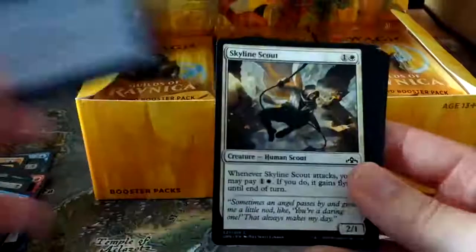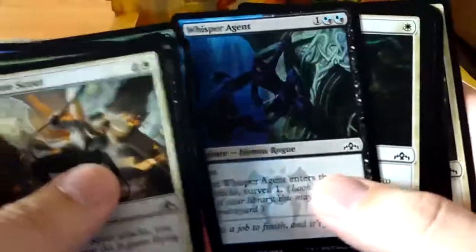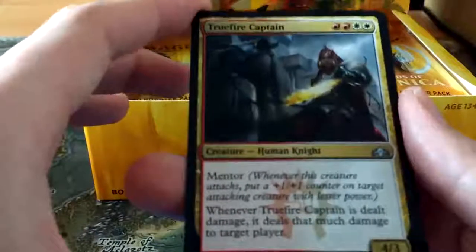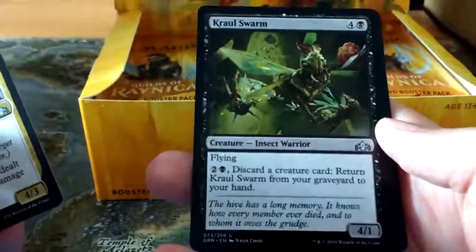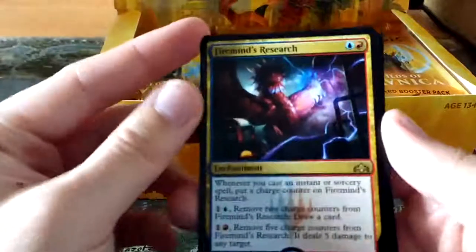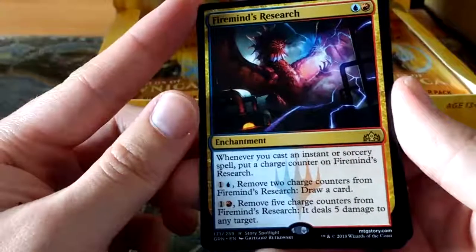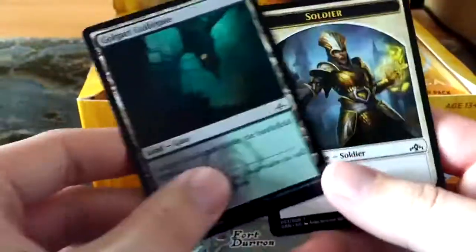So we have Disdainful Stroke - a really good card, I'm going to put that to one side because it's a really good common. I'm actually happy it got reprinted. Portcullis Vine, another defender for the Defender Commander - I cannot remember his name off the top of my head - another dragon from M19. I'm still building that deck. As it turns out there weren't really enough defenders in Standard for Brawl. A Truefire Captain, a Mentor - that is the Boros mechanic - a 1-1 counter on a target with less power. Not bad though, it could have some uses.